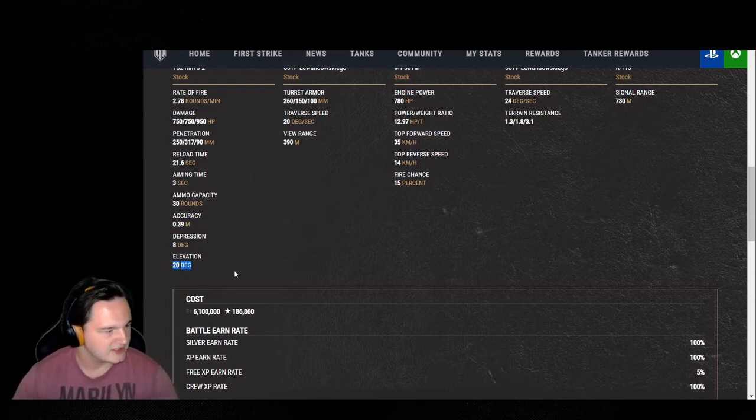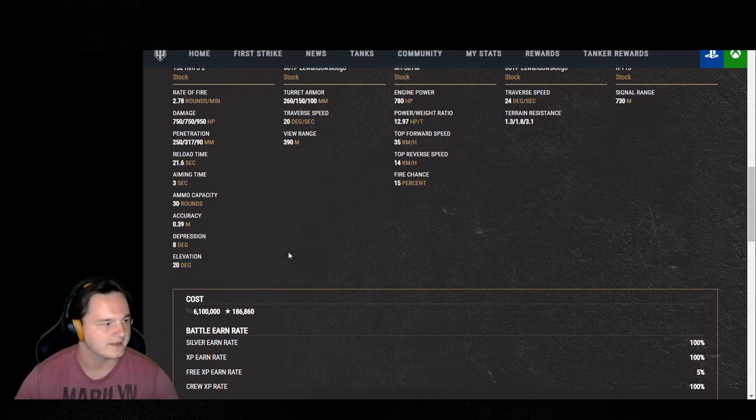20 degrees of elevation — not going to have much of a problem there. If it's 15 degrees or higher it's going to work out really well; anything below that you're going to feel like you're struggling. But 20 degrees is honestly the golden number, right where it's supposed to be.